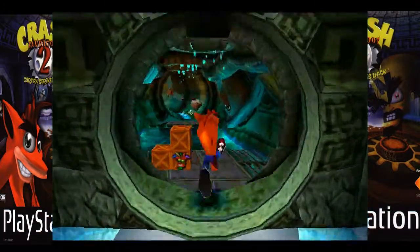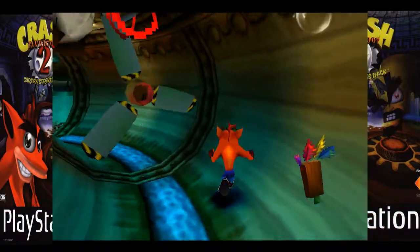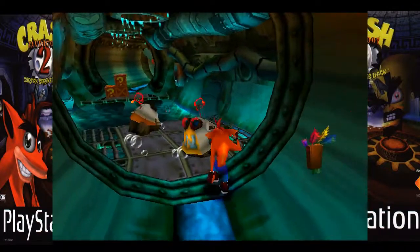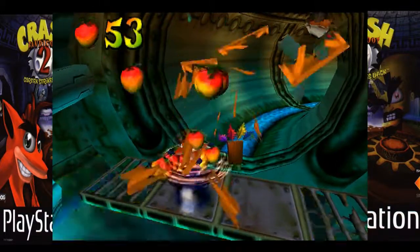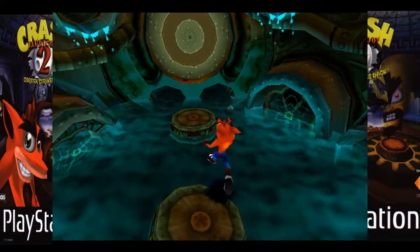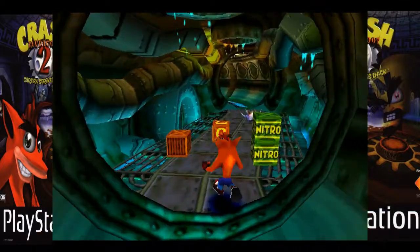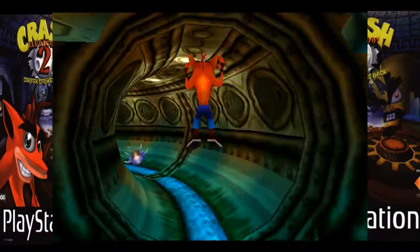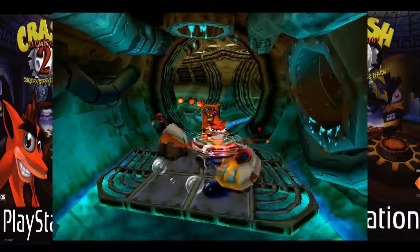Now, for some reason when I was booting up this game and I hit record, circle was my button for jump and L1 was my button for spin — the spin attack. I have no idea why, but I messed around with my settings and it's all fixed now, thank goodness. I mean, I could have lived with it, but it was a little weird, to be quite honest.